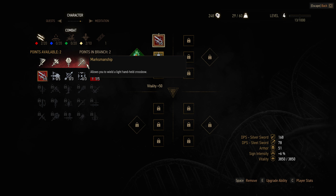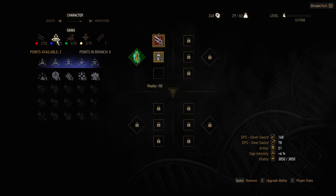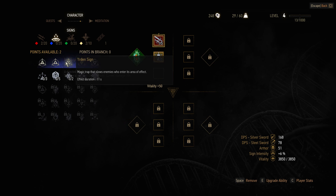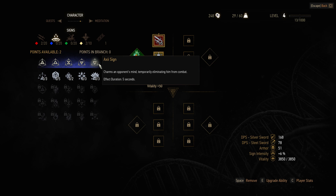One thing I always find interesting is dialogues in this game, and I know the Axii symbol comes in handy. As I play, Axii has been on my mind. So I want to go in here - Ard? Igni? Well actually Igni is also one I want to put some points into. Axii - it charms opponents' minds, temporarily eliminating them from combat.